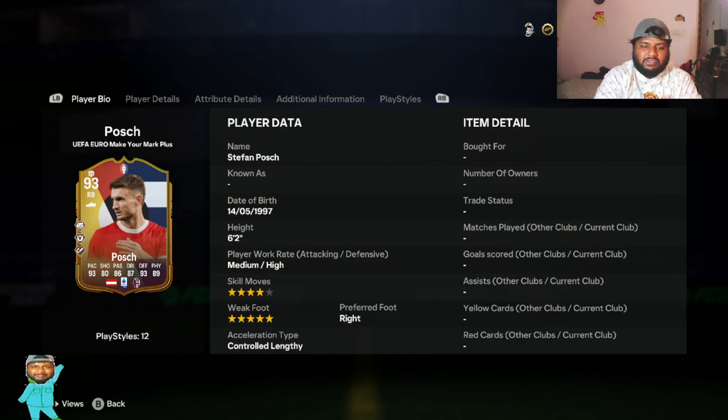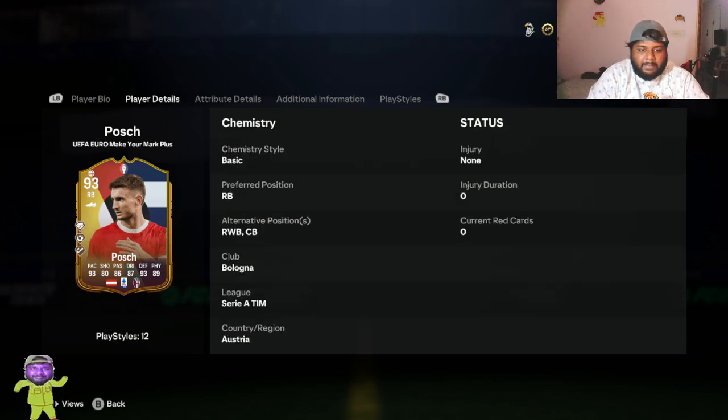Right off the bat: four-star skill moves and five-star weak foot. I am really happy every time I see five-star, and I hope it is in the weak foot section, because skill moves don't matter to me. He has high defensive work rate and medium attacking work rate, and his preferred foot is right. Being a right back with a right foot is insane because we can score goals with his left foot and it will feel literally the same.